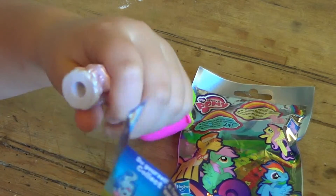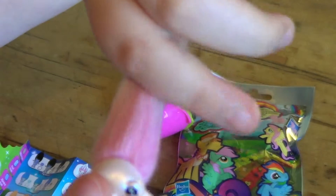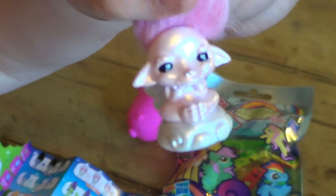So I got Float. If you can't see, there's pink hair and then it turns white. That is awesome. I don't know if you can see that on camera, but that's awesome. She's got some wings. I don't know why she would need wings when she can just float on a cloud.